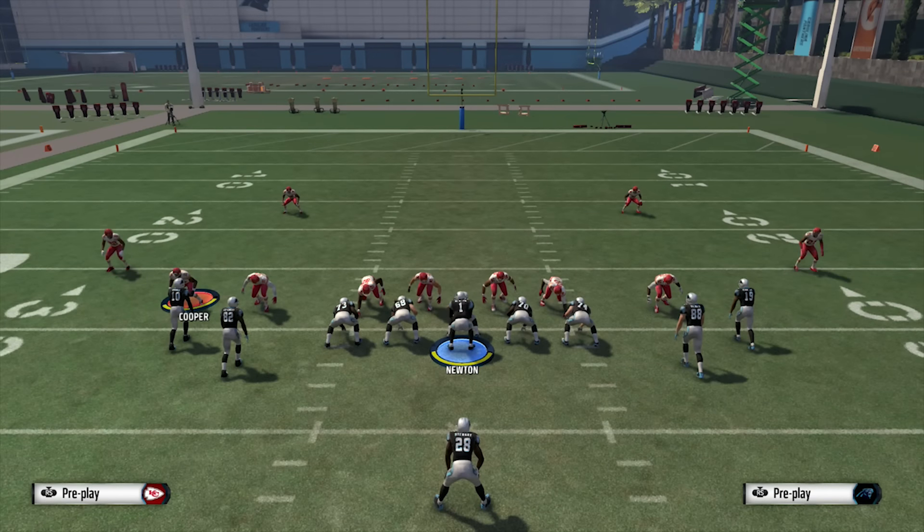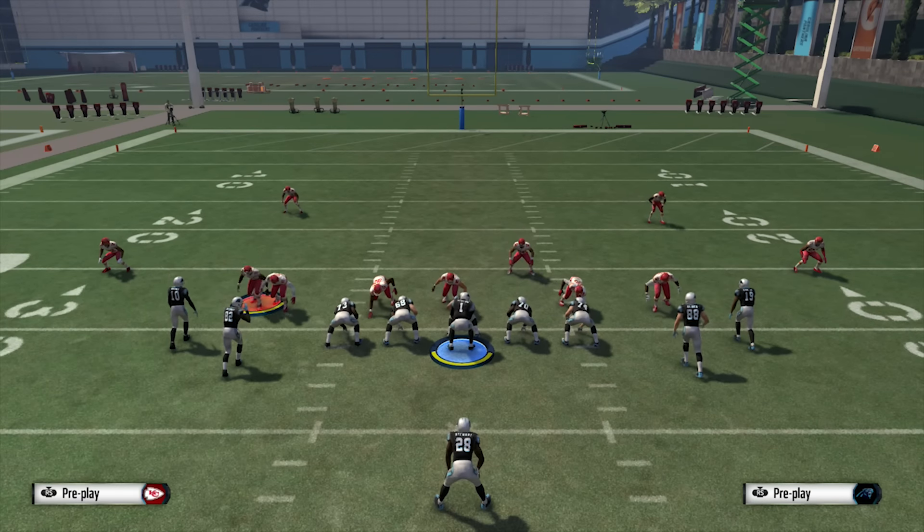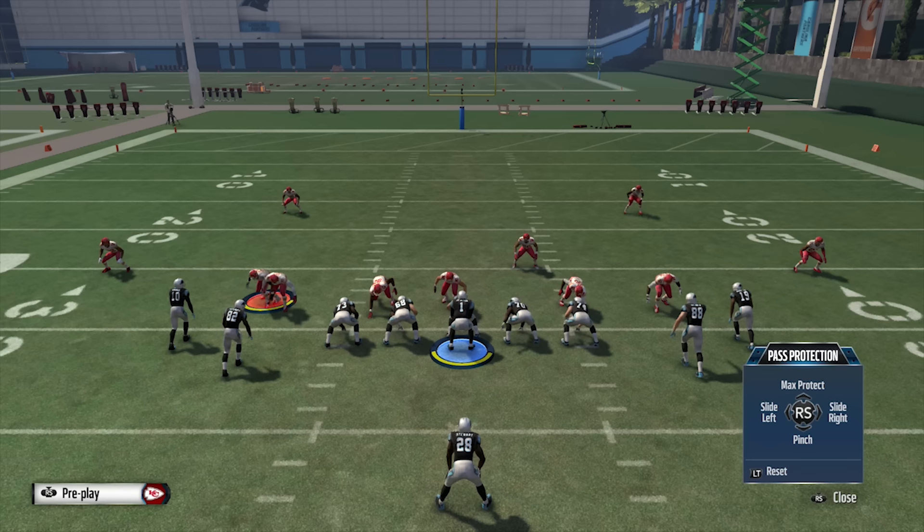I know a lot of people complain about it on Twitter and MUThead — you just see complaints about it all the time. So one way to stop it is going to be slide protect. That's gonna be left bumper or L1, then choose which way they're coming through, tricking the opponent.